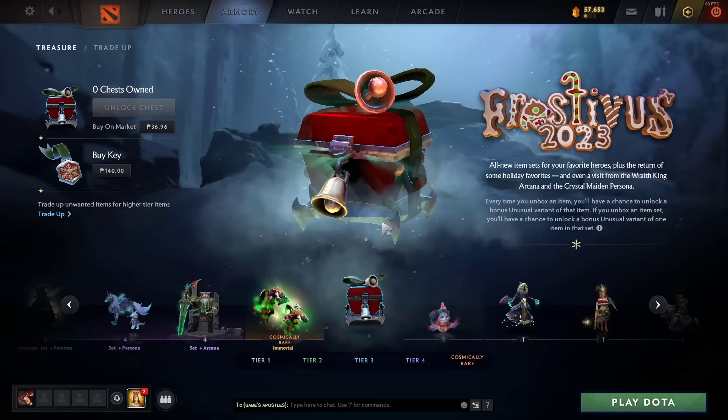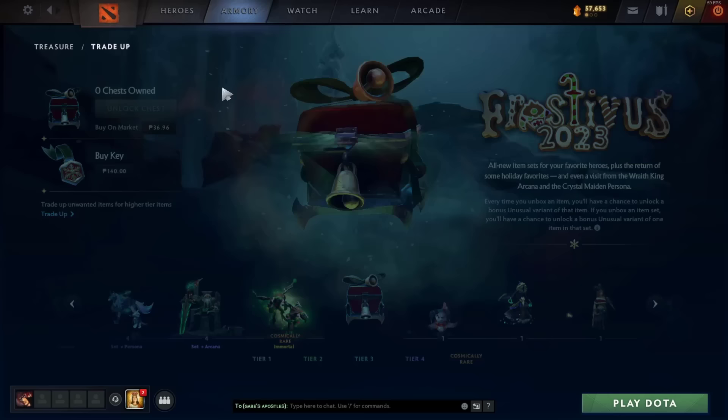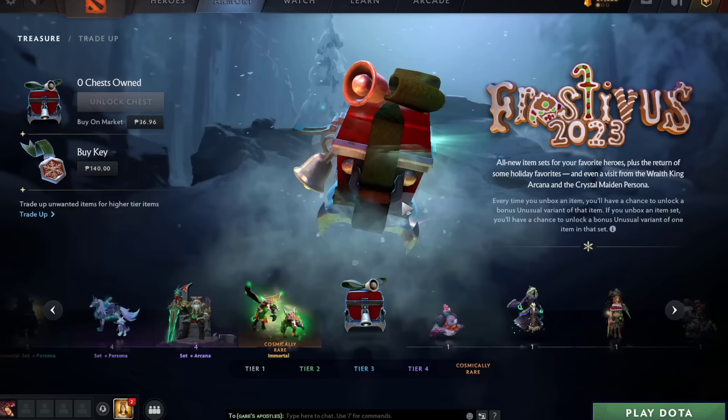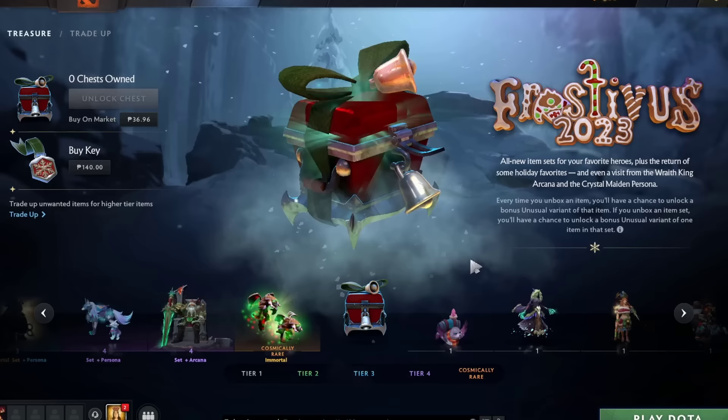Unusual effects can only be obtained by opening this chest. You cannot get an unusual item by trading up and getting tier 2 with an unusual. No, it doesn't work like that. You can only get the unusual effects by opening this Frostivus 2023 treasure chest. And then you ask: how do we get an unusual effect? Is it a bundle? Is it an item only with no bundle?